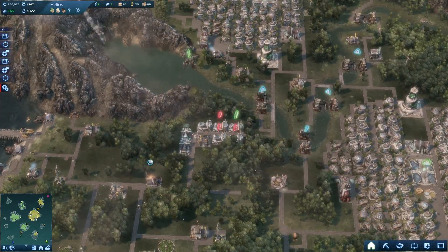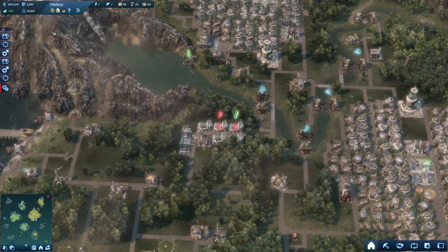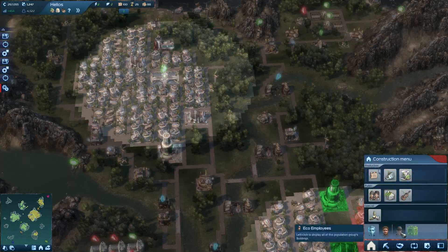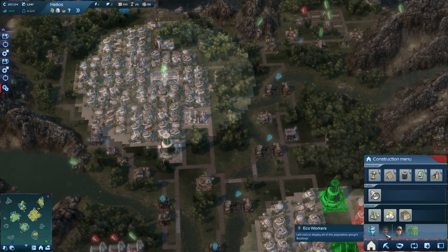I don't have all the population types yet. I have eco-workers and eco-employees. There are eco-employees and eco-workers and each one does different things.